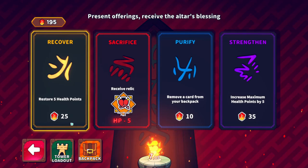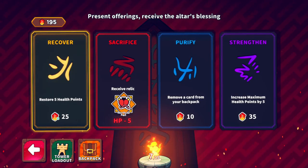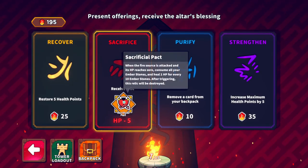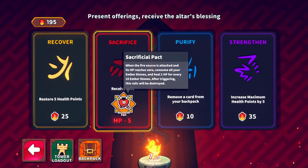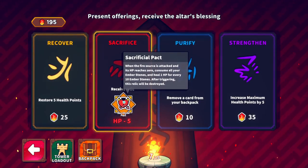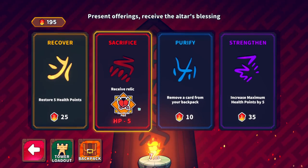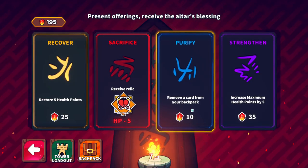Present offerings, receive the altar's blessing. So I can trade in some of my crystals to restore health points, which I might do. I receive a relic: when the fire source is attacked and its HP reaches zero, consume all your amber stones and heal one HP for every ten. So it's a bit of a last stand kind of deal.